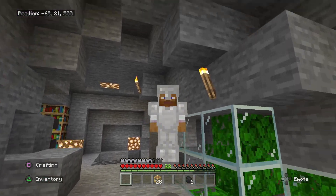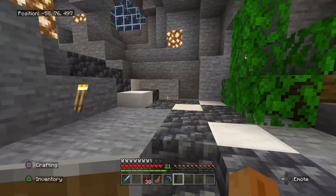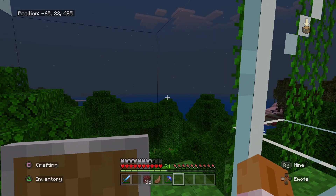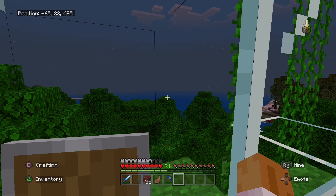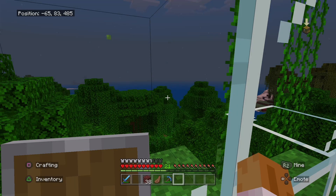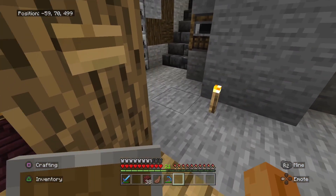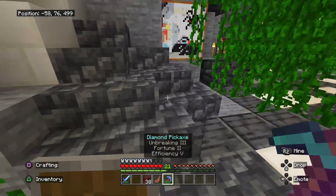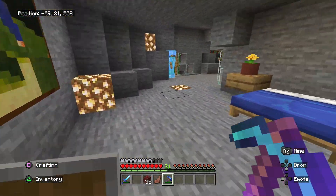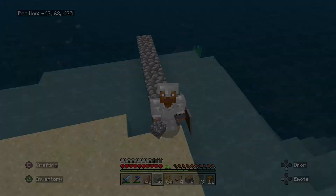Now let's get to building this farm. As I said before, I wanted to build it over the water. To do so we're going to need about six stacks of obsidian, some redstone items, and a lot of building material. I'm going to do the mining off camera because mining obsidian — even though I have an Efficiency 5 pickaxe — is going to be horrible. I'll talk to you guys after I get the material.